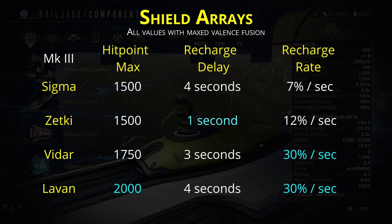Within tier 3, Levan offers the highest shield total and a fast recharge rate, but it has a long recharge delay. Vaidar offers a medium shield total with a faster recharge rate and a medium recharge delay. Zetki then offers a lower shield total — equal to the basic version — as well as a slow recharge rate, but with a minimal recharge delay.